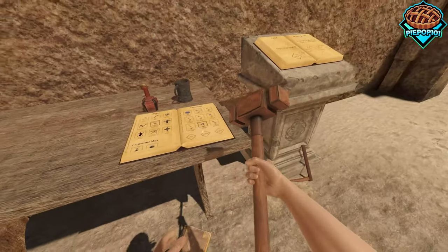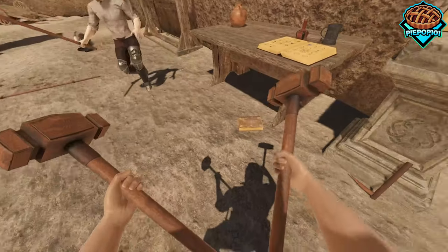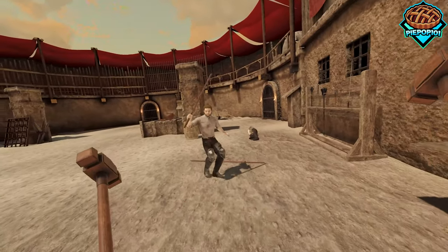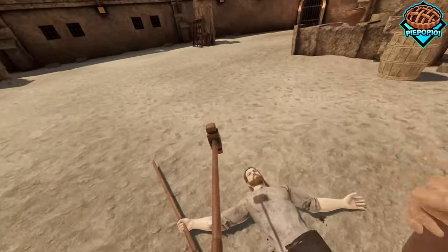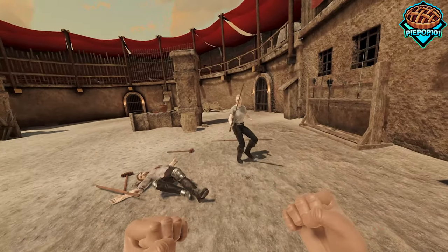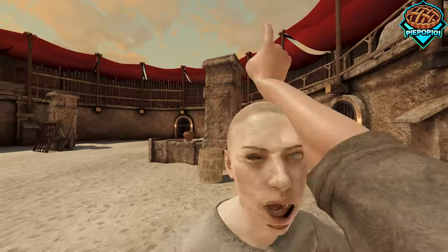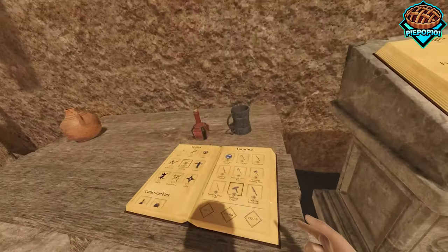First off we have this little dwarf axe, so it's like a blacksmith's hammer but slightly longer. You can still bonk enemies quite a few times — because let's face it, this is still Blade and Sorcery, they're still fighting back — but it's a lot less gory than it was before.